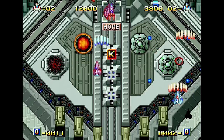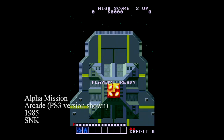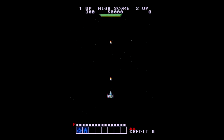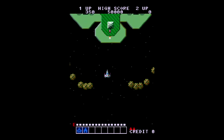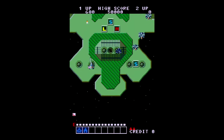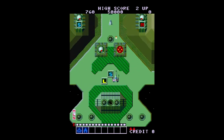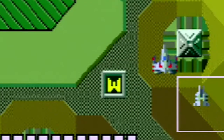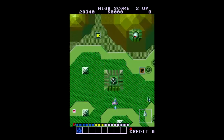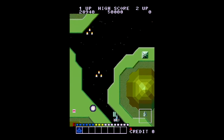Before we can talk about Alpha Mission 2, we need to go back to the beginning. ASO was released in arcades in 1985 by SNK. The game's armor system, in which 8 different power-ups could be collected and then deployed on demand, was unique for the time and added a lot of strategy to the game. There are a variety of power-ups — W's will allow you to skip ahead in the stage, and R's will actually set you back. Expert players use these R's to prolong the stage and grind for points.